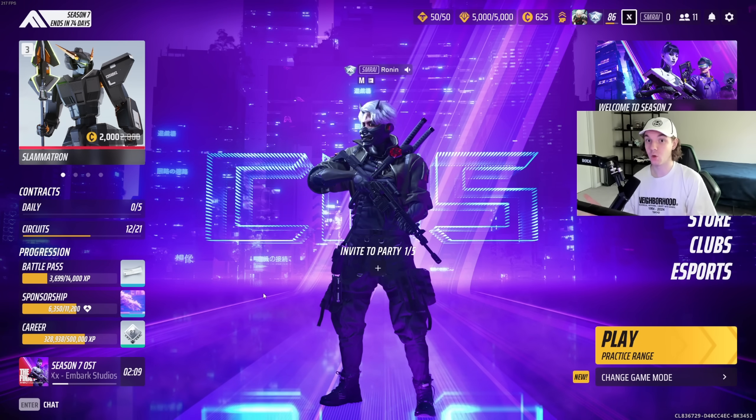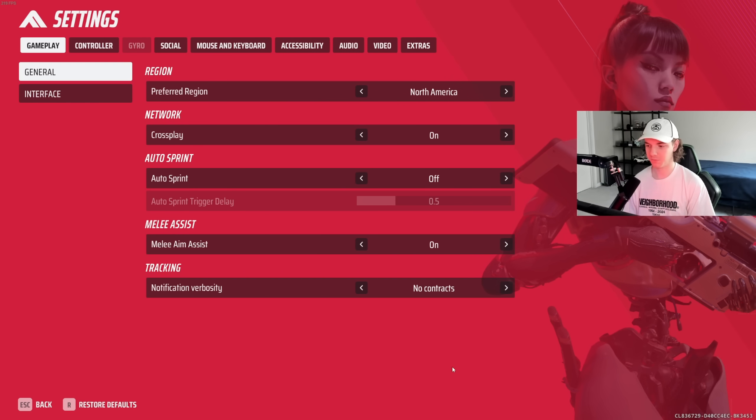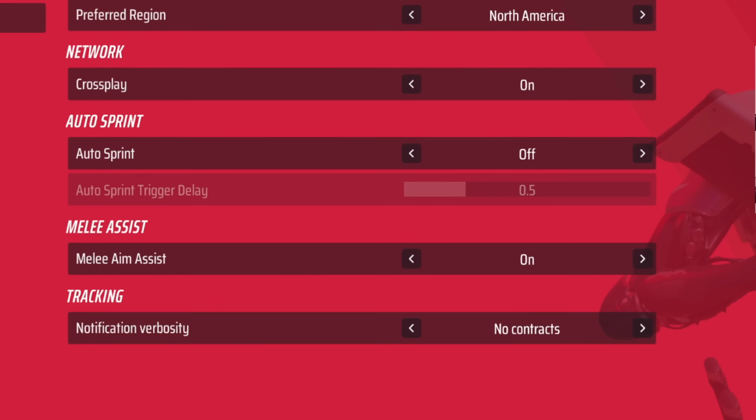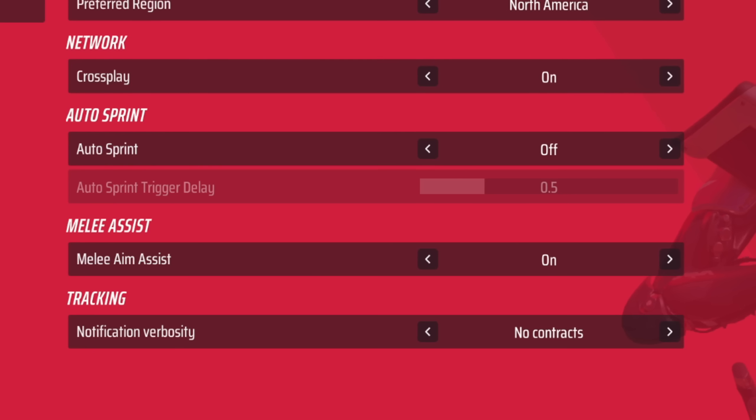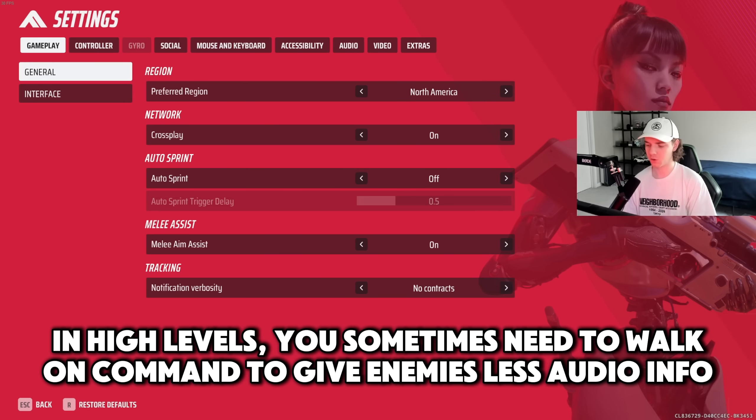I'm going to run through all of my settings, starting here in gameplay and moving all the way to the right. Starting with gameplay, this is really per person. I've got crossplay on. I have auto sprint off because I think it is much more consistent for movement, and sometimes at higher levels you want to specifically walk or crouch to give the enemy fewer audio cues, especially if you're stalling a cash out or walking up onto a point and preparing for an ambush.